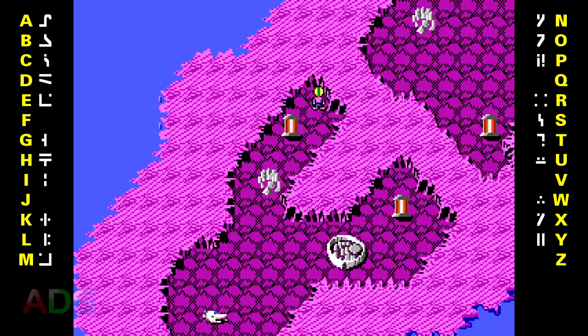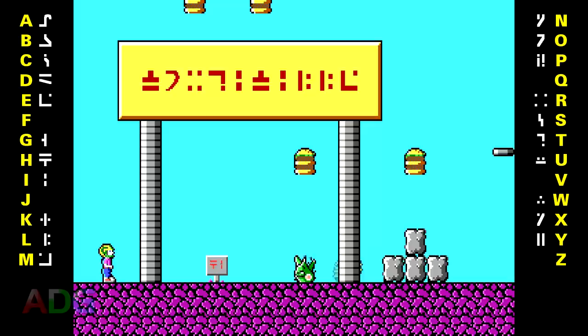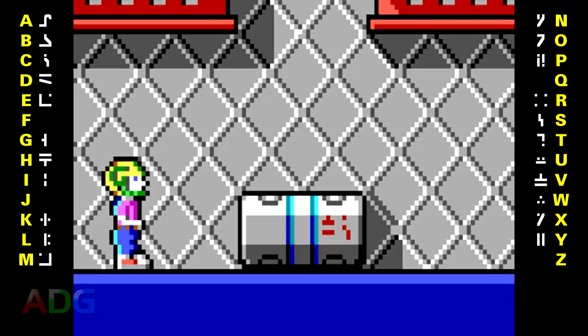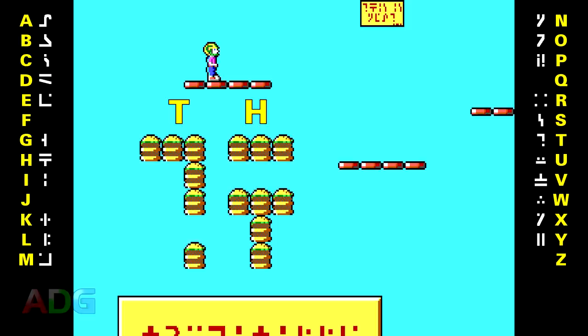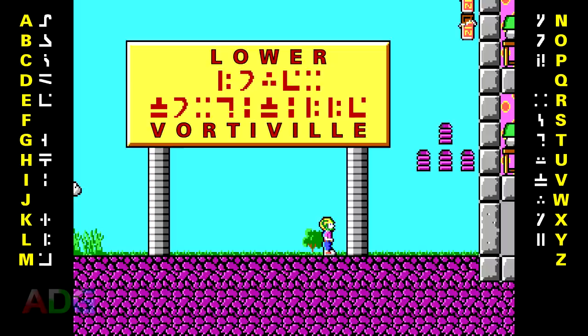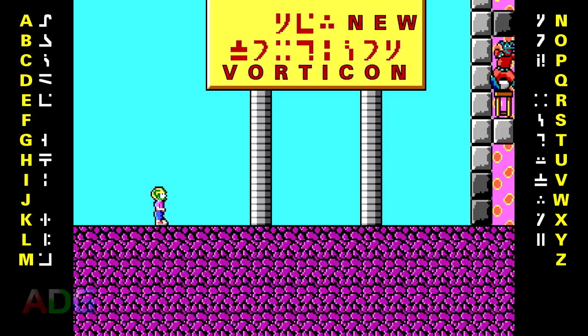Episode 3 is where things get a little more interesting, as it takes place on the Vortican homeworld. Right from the start, we're seeing huge signs with wording on them. The first one I ran into has one of the missing characters in it twice. If we substitute in a V, we get Vortaville, which kind of sounds like a stereotypical name for a Vortican village — so we'll tentatively go with V for that character. Which actually would make that thing we just saw in episode 2 read VC on it, whatever that stands for. Actually, above this sign spelled out in burgers are the letters TH — no idea why.